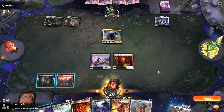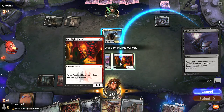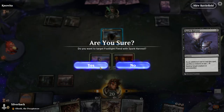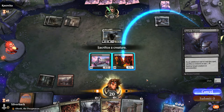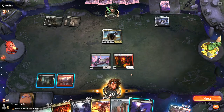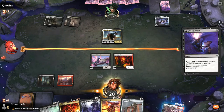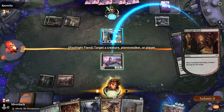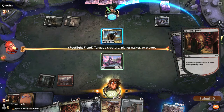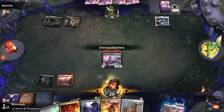Is it too early to use Spark Harvest? Maybe not — yep, let's use Spark Harvest, then sacrifice a creature. We sacrifice this guy, and then kill Kunoros, Hound of Athreos. No no no — sacrifice a creature, we want to kill this guy, sacrificing Fruitlight Fiend. One damage — good job. Then we'll attack for one. Boom.